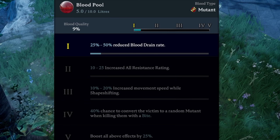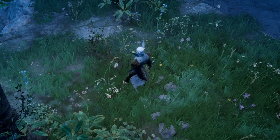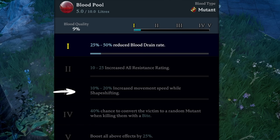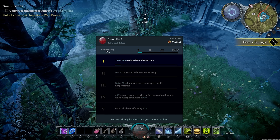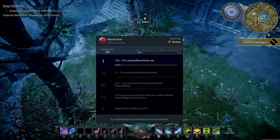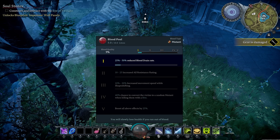The quality of this blood is a lowly 9%, so I'm only getting that first buff — 25 to 50% reduced blood drain rate. At 96% I'd be getting the first four buffs, including 10 to 25% increased resistances, increased move speed, and a chance to convert a victim to a random mutant when killing them with bite. This blood bubble is constantly draining — think of it like a food meter in any other game, except food equals people and their blood specifically.